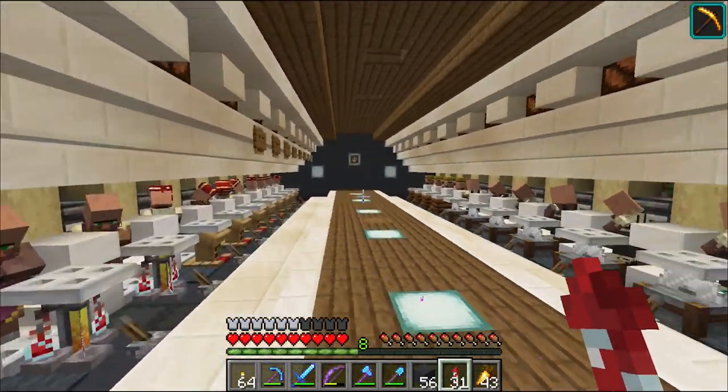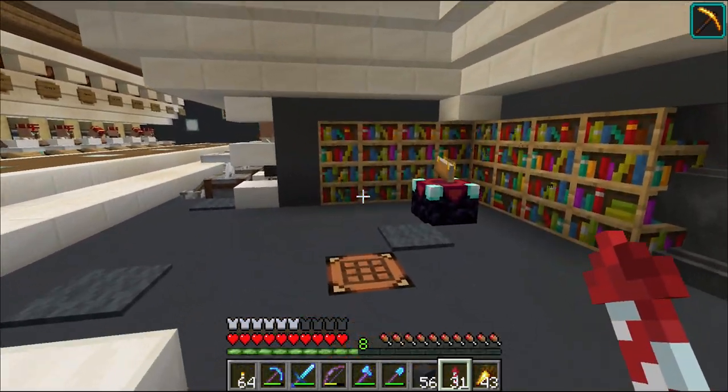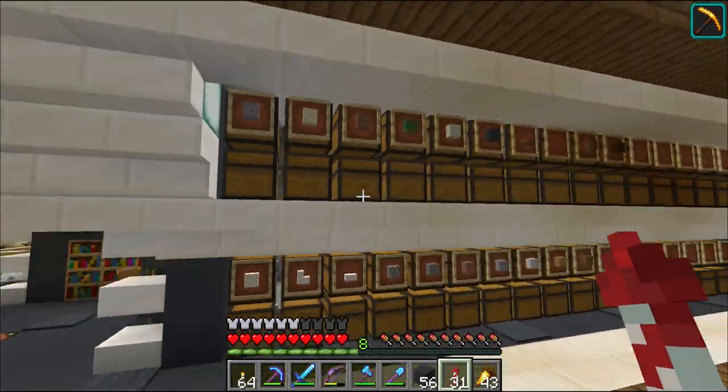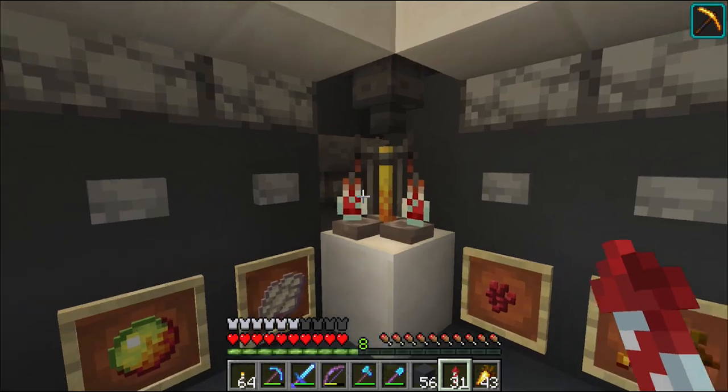We built this in the last episode and had loads and loads of dramas, but since then it's had a bit of a tidy up to make it look a bit prettier. We've got an enchanting area here, we've got the start of our storage system through here, and over here we have a semi-automatic brewing stand.